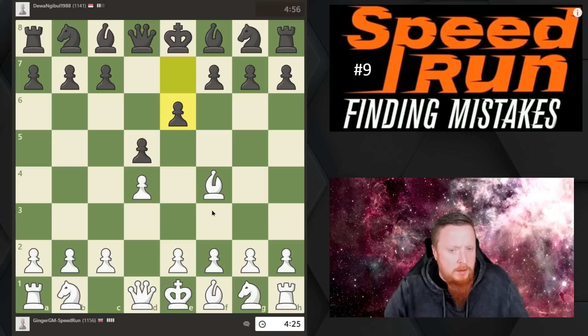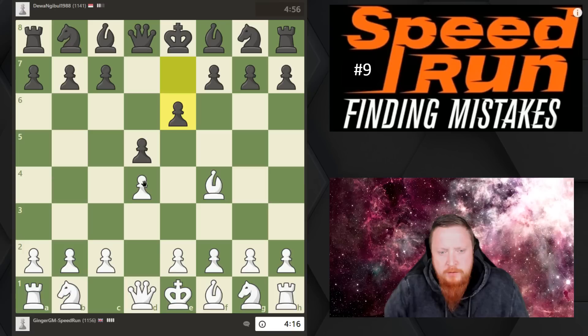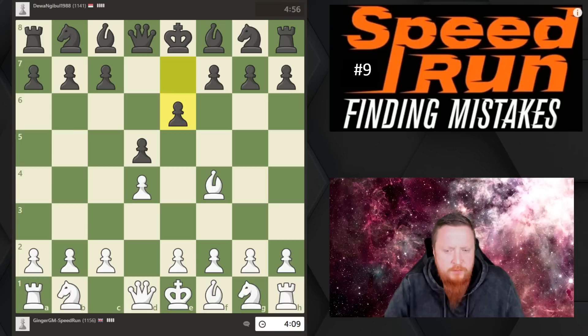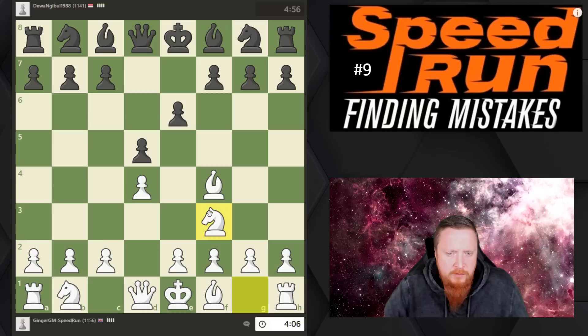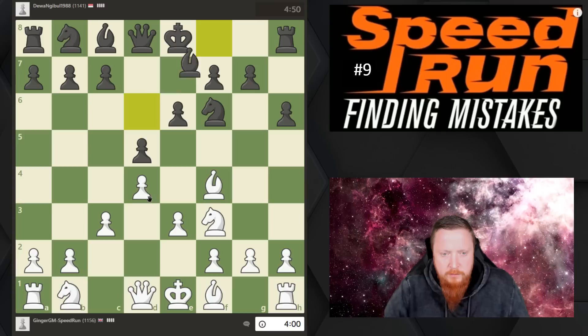I'm going to move on to the London System, which is an opening I think is great for every Elo level. It's very simple to do. The first stage is to put the pawn on d4. I'm going to try to break down my play into stages and talk about my thought process. The second stage is to bring this bishop out and bring this knight out — you've got to develop your pieces.